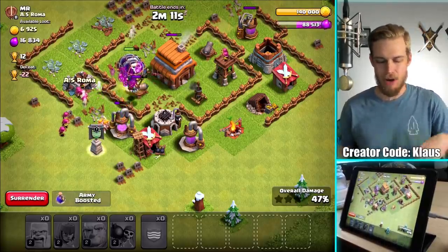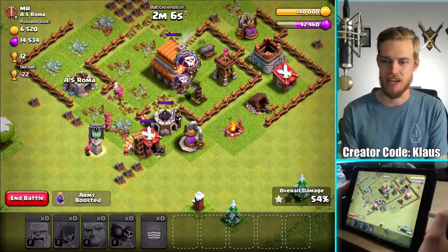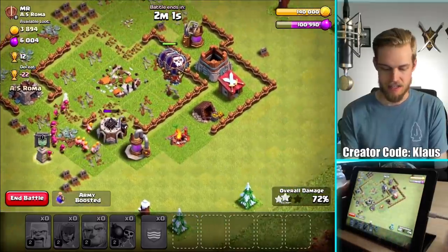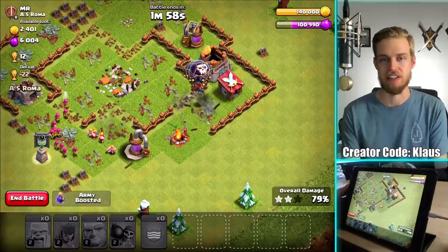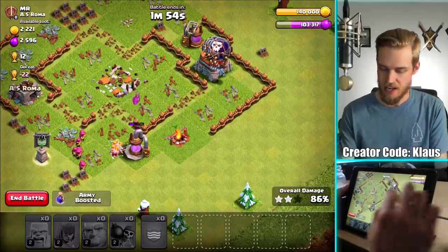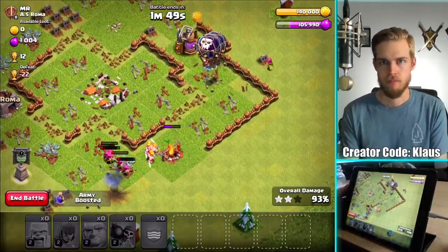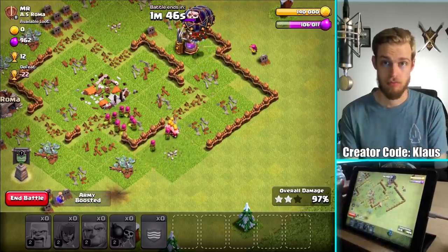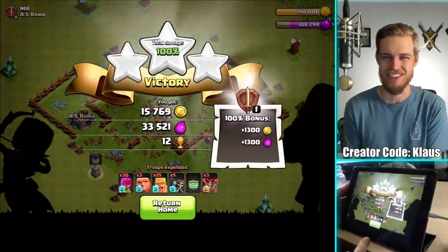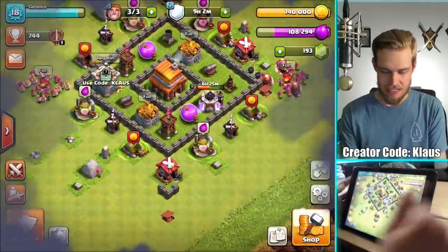I probably shouldn't have done that, actually, because 12 trophies really isn't that good. But I am going to get some free gems for getting to this point, so that's always a good thing. And there we go. I guess I did it for the elixir too, which I already said. It's like peas and carrots - not that I need those, but it's good for you. It's healthy, good to eat healthy, good to eat fiber - good for your colon. Anyway, 33,000 plus the loot bonus - that is 34,000 elixir. Not too shabby.